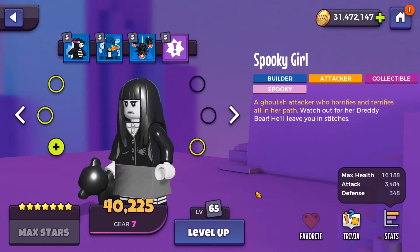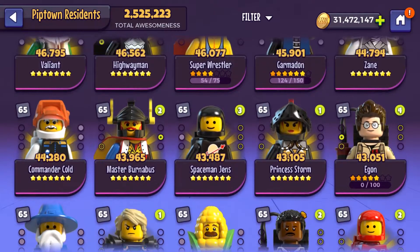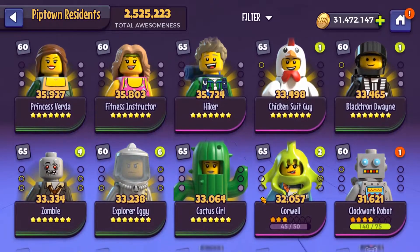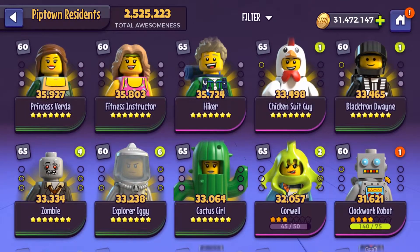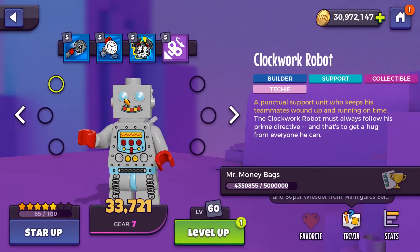It looks like we've got another million and a bit to spend, so we could just power up the Major, but we're not gonna do that actually, as we don't really use him that much — outside of the occasional node in Brick Expedition just trying to get rid of stealth off of Ninjago. Primo I don't use either, but sometimes in city events you do need him up, so I'm considering powering up Primo. Clockwork Robot — we could just get him up by one. There we go, now he's five stars.